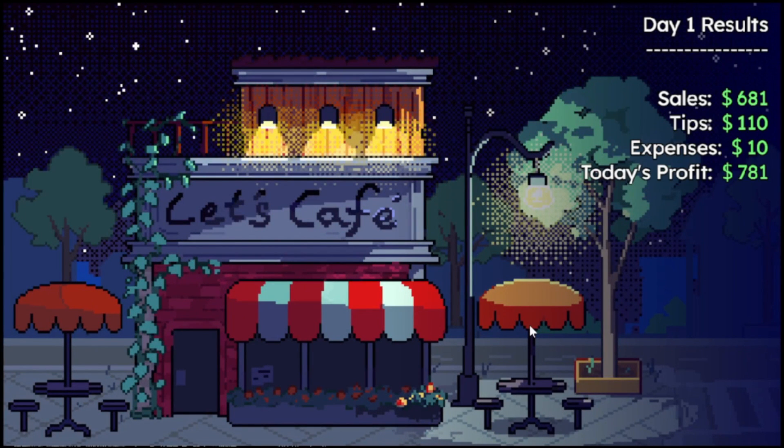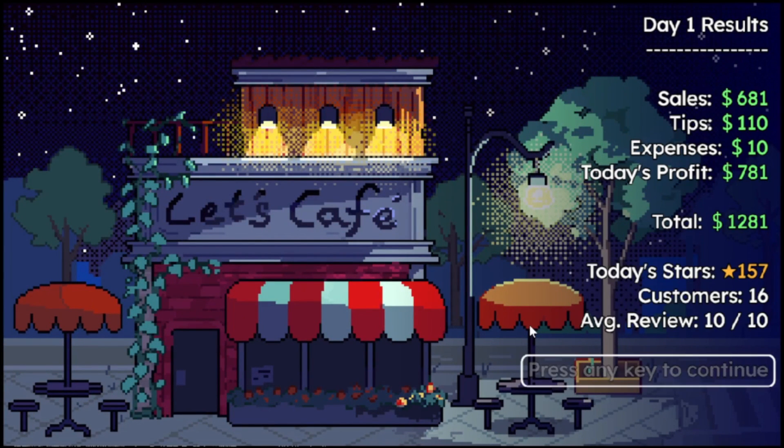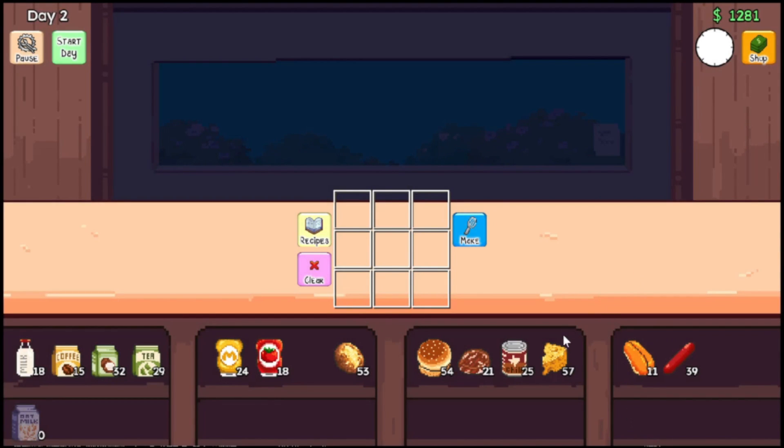At the end of the day, we had $681 in sales, $110 in tips, $10 expenses. Today's profit: $781 total, $1,281 overall. We got 157 stars, 16 customers, average 10 out of 10. Very cool.